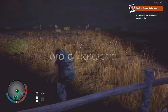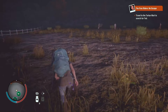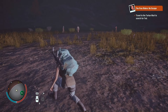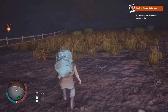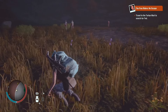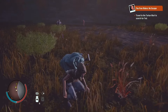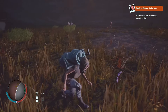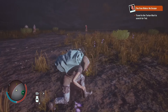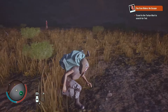Tip number nine: avoid conflicts. In State of Decay 2, there are zombies everywhere, but you want to avoid conflicts as much as possible. First, your Survivors can take injuries — they can lose health and have their stamina reduced for a time. Another reason is that the more zombies you kill, the harder the game gets. Killing anything incrementally makes the game harder, and killing plague hearts does a lot more towards making it harder. Basically, the more you kill, the harder the game gets.